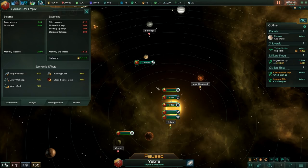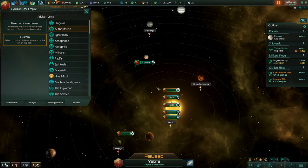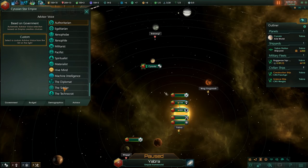As far as our budget is concerned, our biggest ticket items are building upkeep, starbase upkeep, ship upkeep, etc. Demographics-wise, we have eight pops across one world — eight Siruzi. We have a production bonus of both food and energy credits. Our advisors are the authoritarian one, the diplomat, the soldier, and the technocrat. Those are all new — not sure if that's from the expansion or the update.